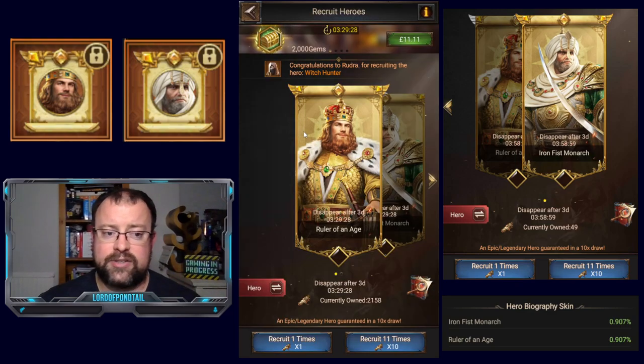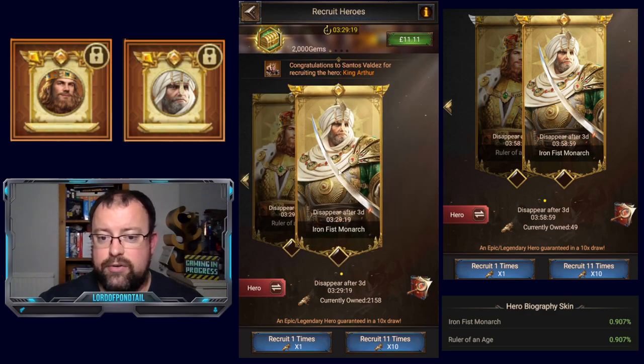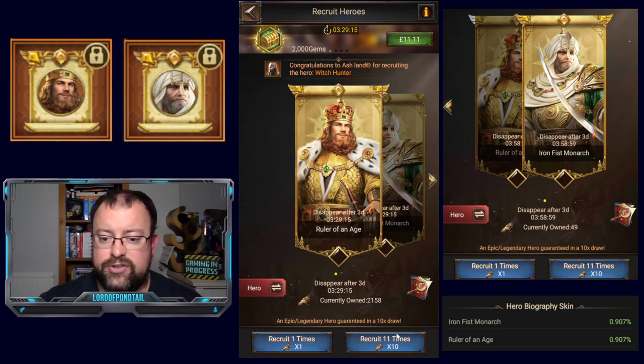I am actually in Wargasm's account because she's got loads of tickets spare to try recruiting for one of these guys. She did actually recruit the Iron Fist Monarch skin earlier. So we're going to try for the Ruler of Age skin and see how many tickets it takes. This is not going to be a guaranteed amount each time — I might get it straight away or it might take 100 tickets. It just depends, so let's have a go.